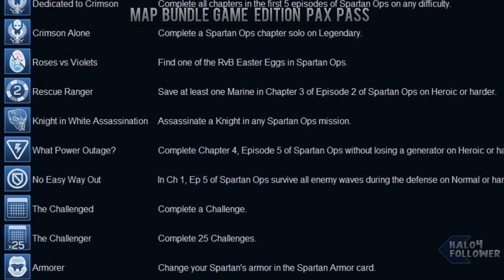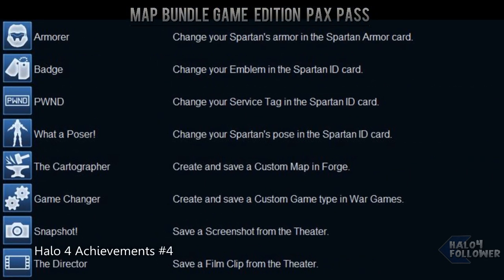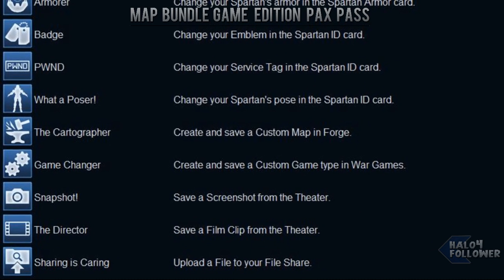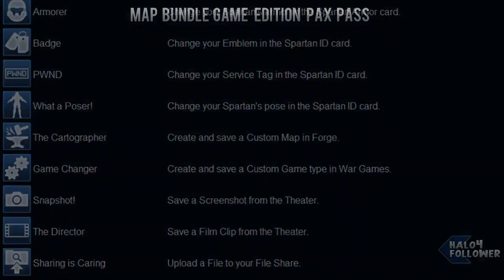Save a marine in Chapter 3 of Episode 2 on Heroic or harder for 20 points. Skipping down to the bottom, you get 5 points to either save a clip in the now-confirmed Theater mode, take a screenshot, or upload a file to your file share, make a custom game type or Forge map. Setting service tags, Spartan posing, emblems, or changing your armor can all also get you 5 points.